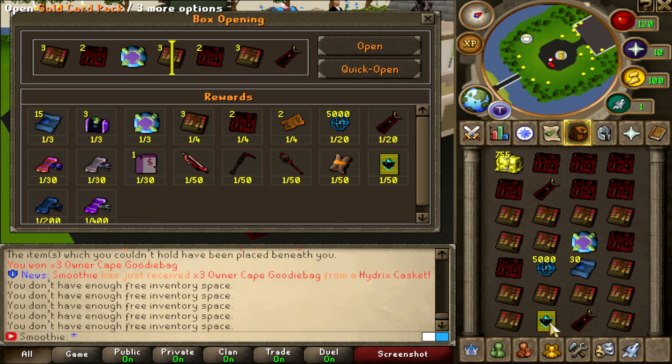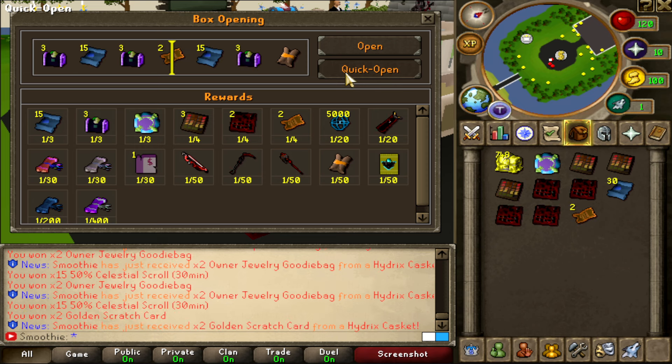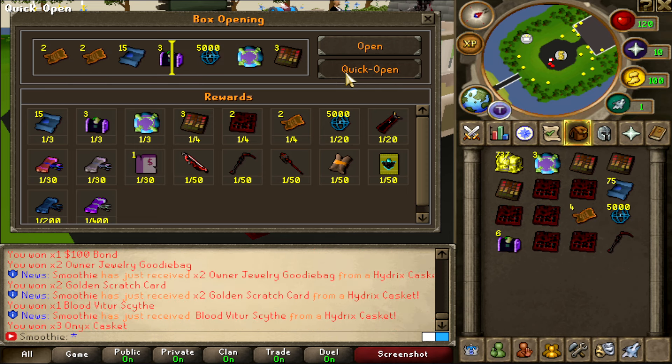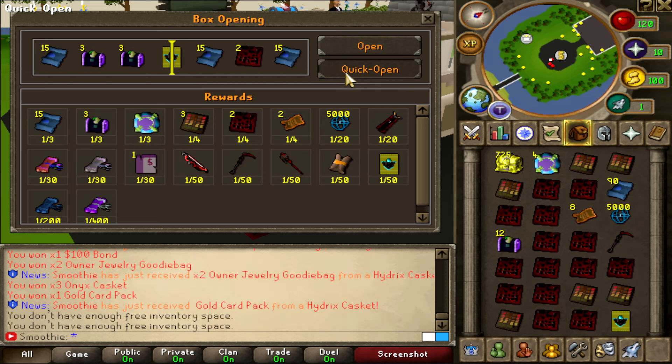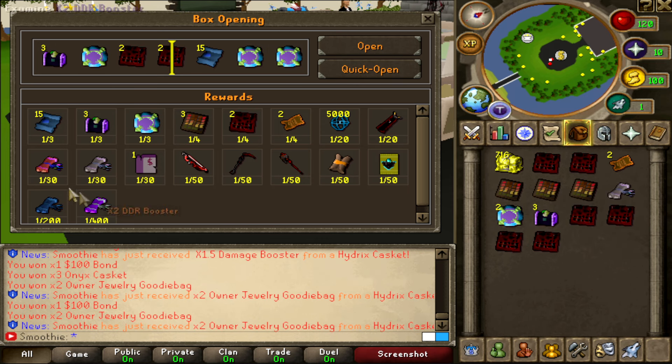Oh, I think that might be the first gold card pack — 80 mil, 90 mil maybe. Owner cape 120 mil, the bond 50 mil, and another owner cape. Oh — damage booster! That's 1 out of 30.